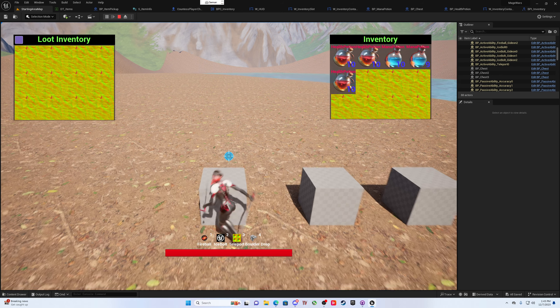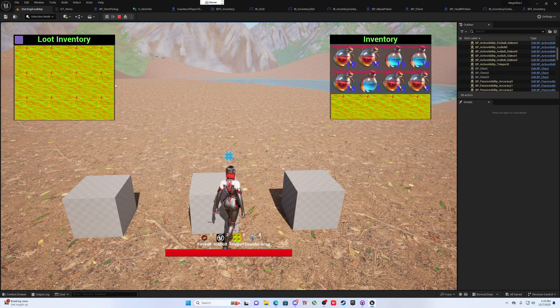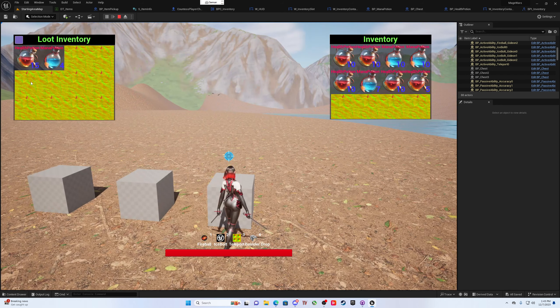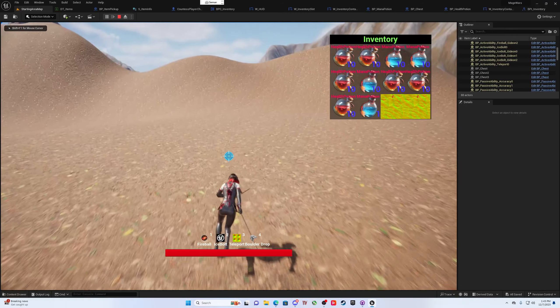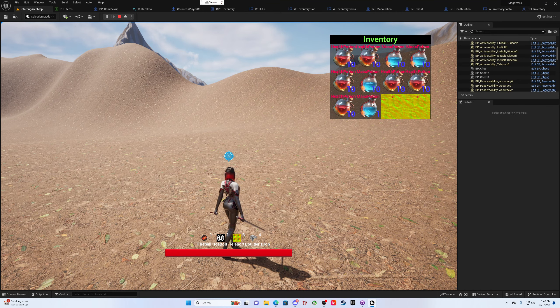There's a loot all button if you want to loot all, or you could take items individually. There are stack sizes of 10, so there's 10 here and nine there. If I put four more in, this will go to 10 and then add a stack of three down there. I can just finish looting them all, and it does the auto stacking.